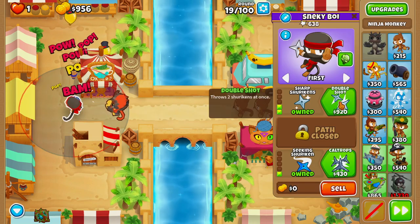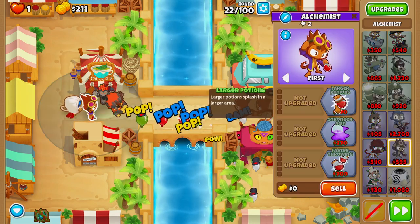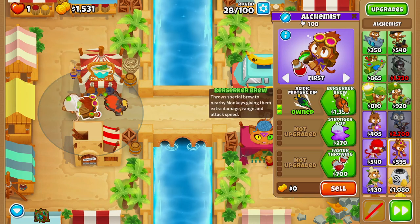On round 19 we'll buy double shot. On round 22 we'll buy our alchemist and place him right next to our ninja, upgrading him to larger potions, then acidic mixture dip, and then berserker brew on round 28.